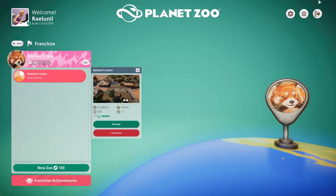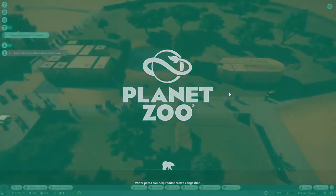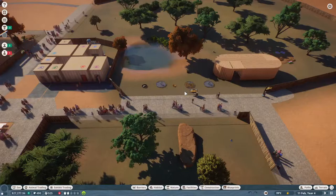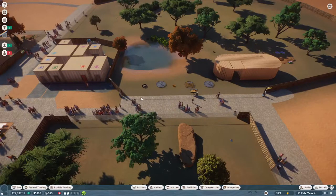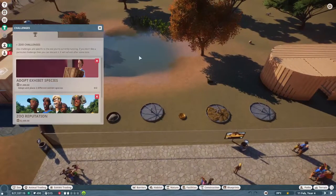Okay, Ray Lanell here, and hello and welcome to part number five of my Let's Play of Planet Zoo. In this part we're going to be doing a few things. We're going to be adding in the Springboks and the Thompson's Gazelles, and then we're going to see what all we have unlocked since I played last. I played a little bit off camera just to get some more stuff unlocked because it's not particularly exciting waiting for all that stuff to go through.